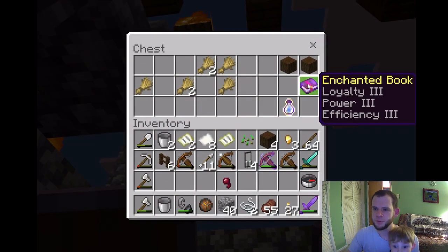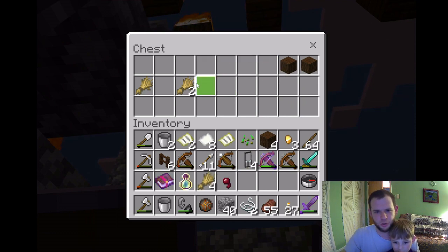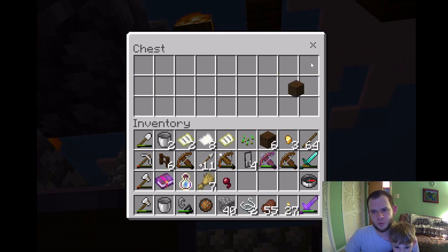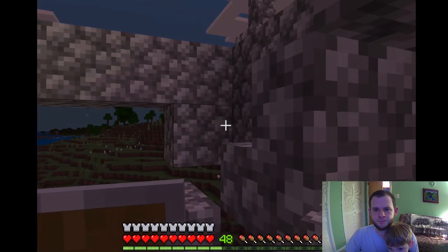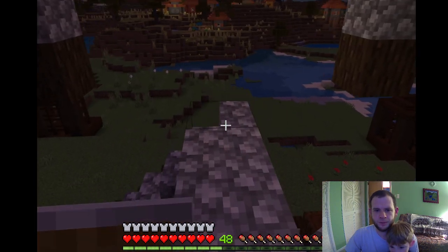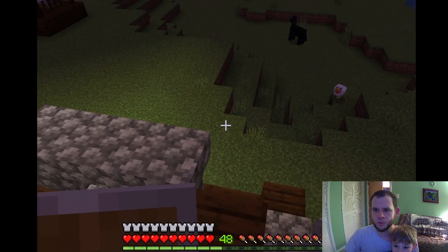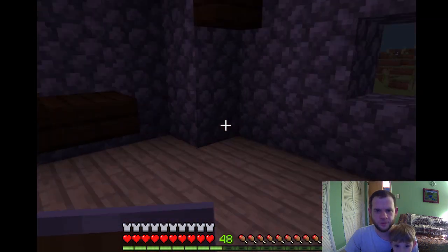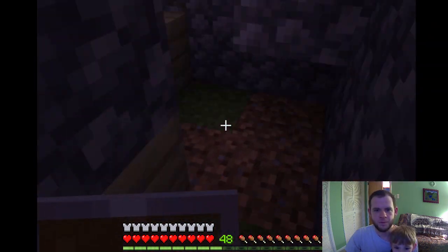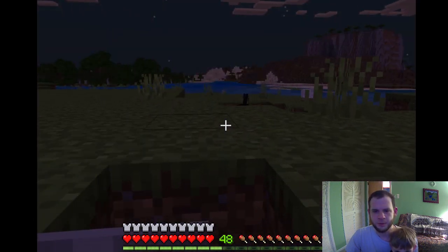Enchanting — both loyalty, power, efficiency, and a bottle of enchanting. Yes! Dark oak logs. You can use the bottle of enchanting on yourself, right? Yeah. So you can enchant yourself? I'm not really sure exactly what it does.